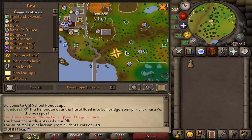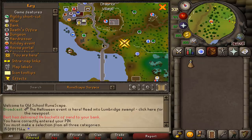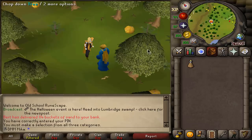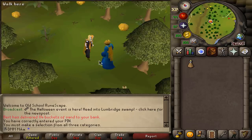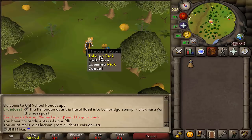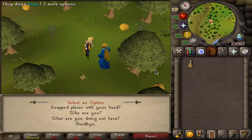The starting location is between Lumbridge and Draenor, right here in the middle, north of the Wizard's Tower. Most of this mini quest takes place around this area, so no teleports are needed. If you want you can read through the dialogue — it's pretty funny — but we're just going to skip through it.